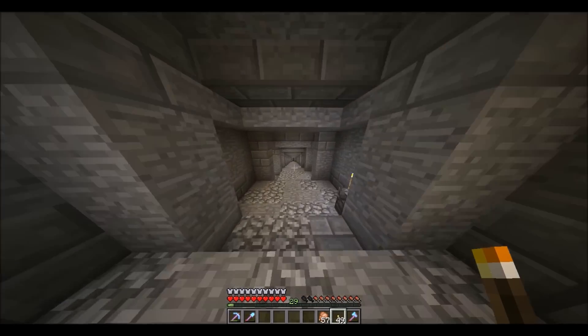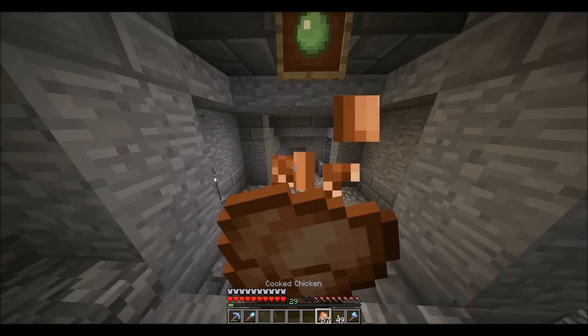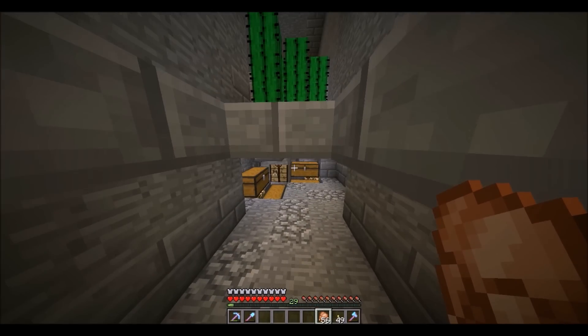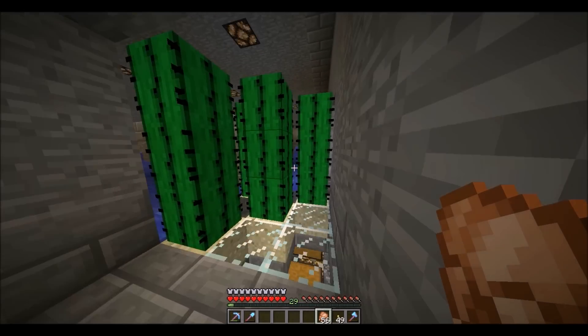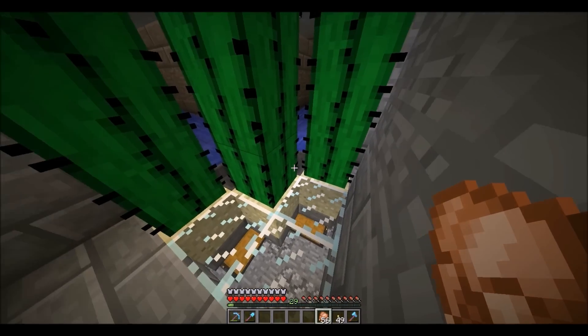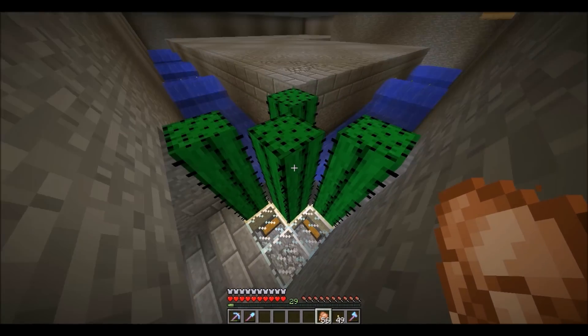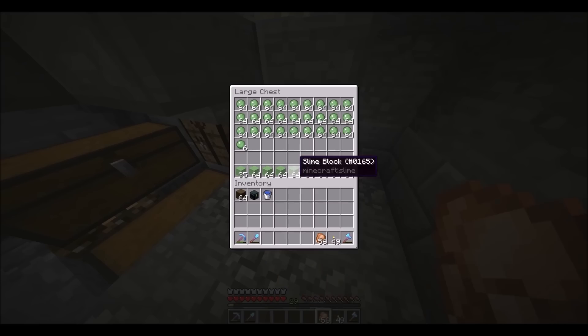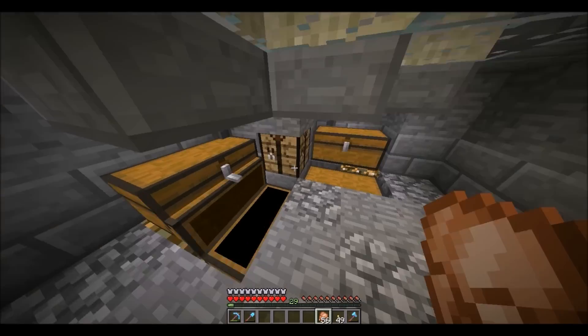Down this stairway, on the left side I have my slime farm. At first I had an iron golem, but I changed it up to cactus a couple days ago. I just have these slime balls going into these chests.